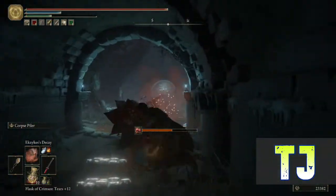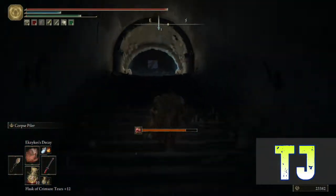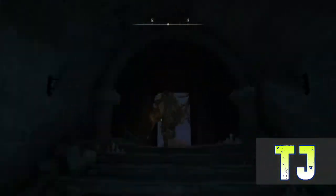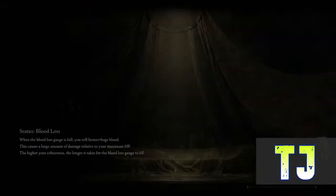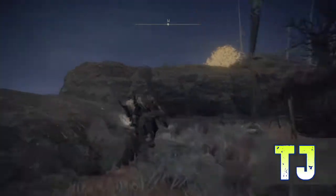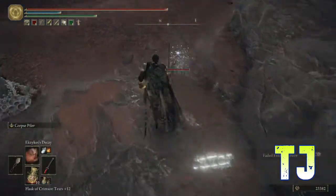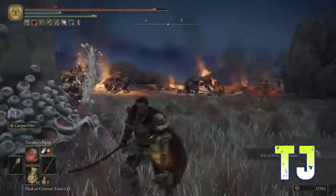You can grab those on your way in — I just wanted to take care of the boss real quick. I'm trying to move fairly quickly, get as much stuff done as possible. I want to get through these areas as quick as I can, not wasting a bunch of time. Pick up the Ash of War — Red Blade.